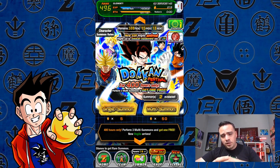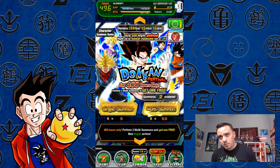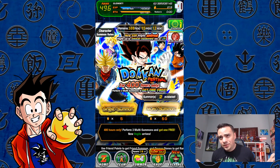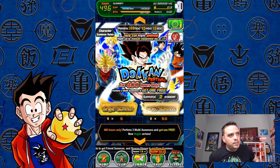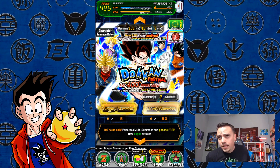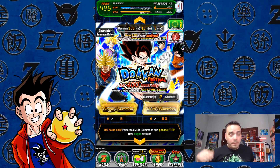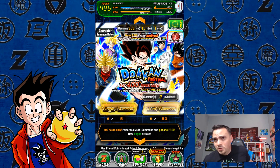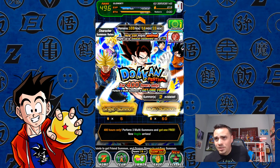It's kind of like a return to Dokkan. I took a little bit of a break because there was a lull between pretty much the last time I played and the 5 year anniversary. So I'm kind of getting back into the swing of things and I thought what a better way to get back into this — pull a Vegito. If I pull a Vegito, we're definitely moving to Gogeta. So without further ado, let's just start some summoning and see what we can get.